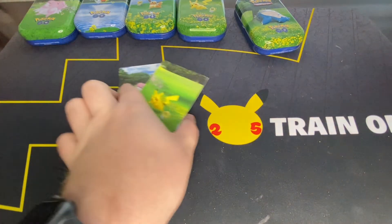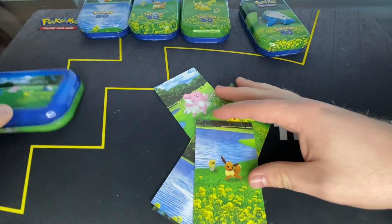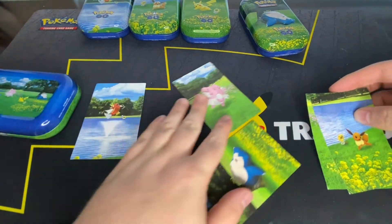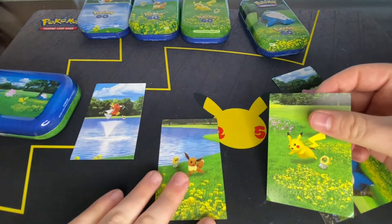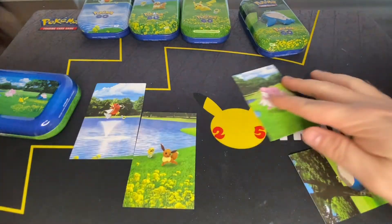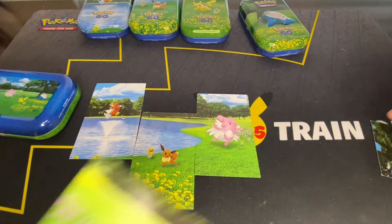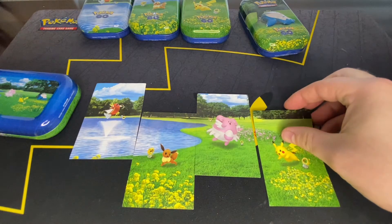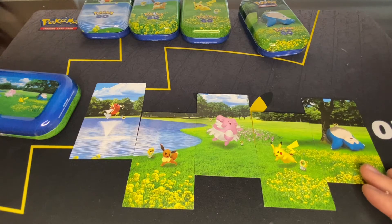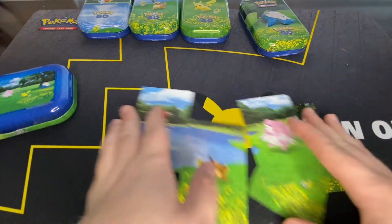Then you have the art cards. On the back of each tin there's the full picture. Magikarp's on the left, Eevee is here, but I think it actually goes like this. Yeah, and then Blissey, like that. Then Pikachu, like that. And then Snorlax, like that. So yeah, we made the picture. It's kind of cool.